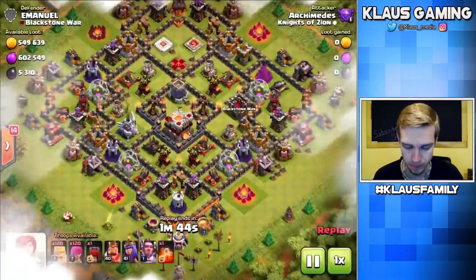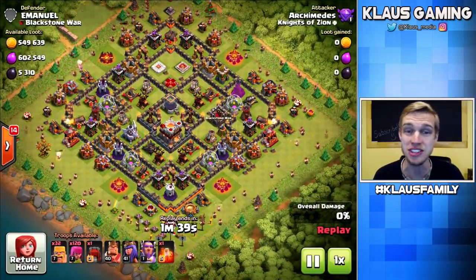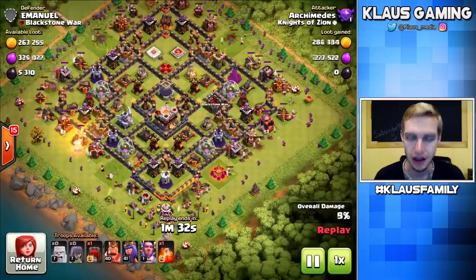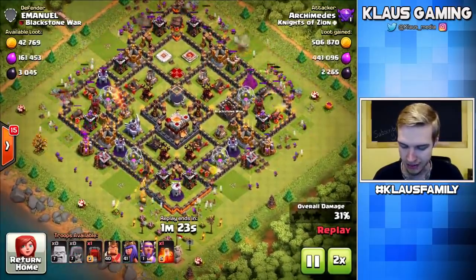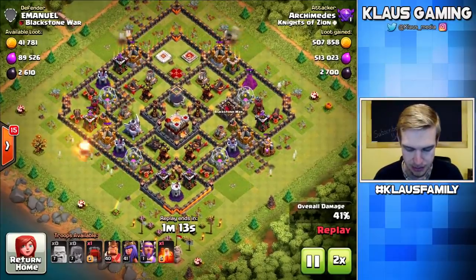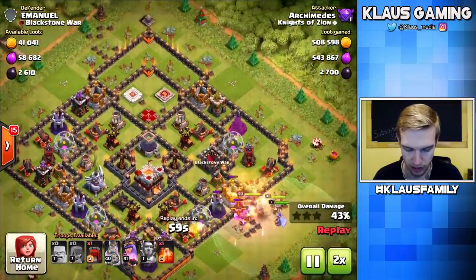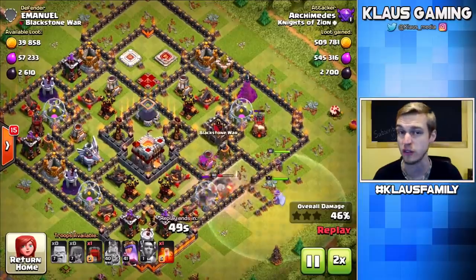This one's even better — against Emmanuel, it's a dead Town Hall 11. Almost 550,000 gold, 600,000 elixir, 5,300 dark elixir. Barch will not grab the storage in the middle, but let's see how this unfolds. The barbarians and archers are grabbing all the collector and mine loot. I'm wondering — do I have the Wall Wrecker? I'm surprised I didn't throw the Wall Wrecker in from the top just to grab that storage up there.